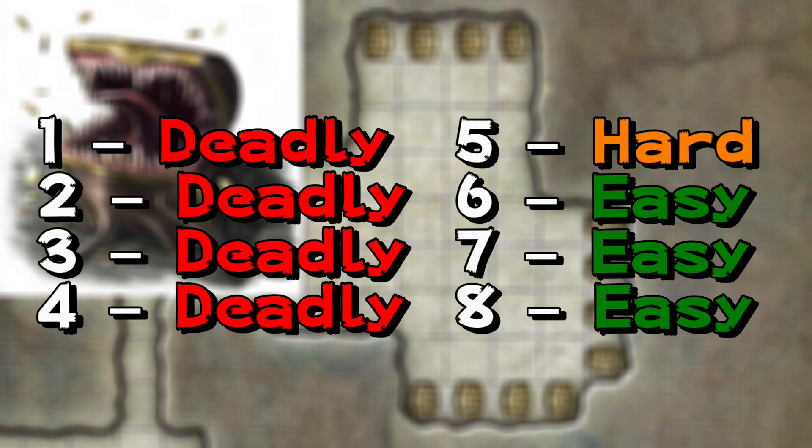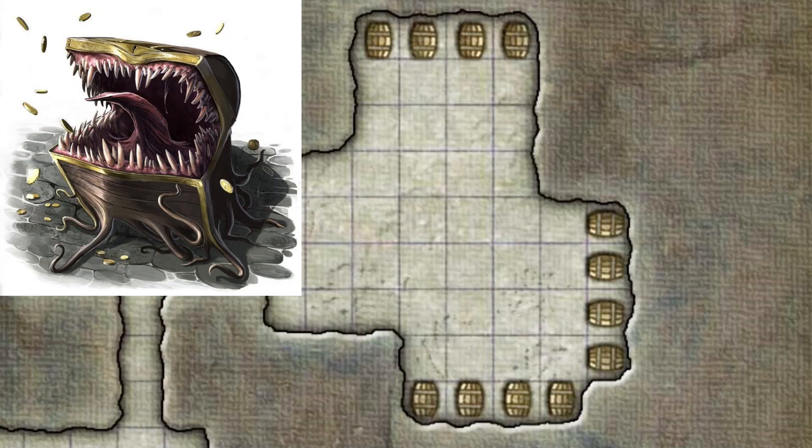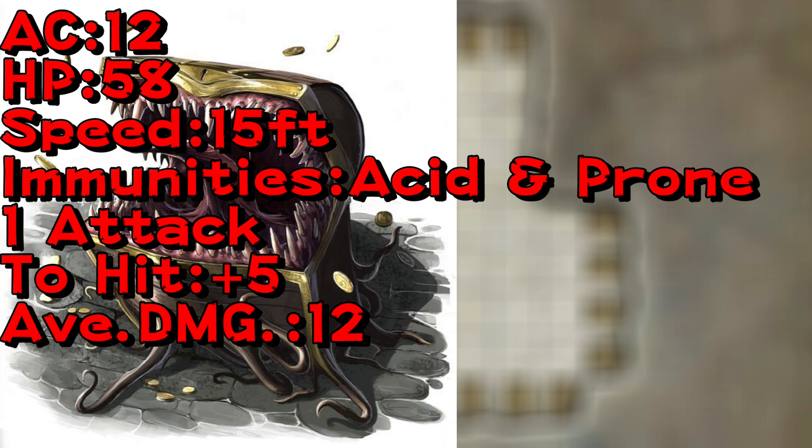If you are a party of 5, it is only a hard encounter. Between 6 and 8 players, it is relatively easy — though your DM might throw in 2 Mimics instead. The Mimic itself isn't too strong: it only has an armor class of 12. It does have a fair amount of hit points for a level 1 party at 58. It can only move at 15 feet — that's your best advantage. If you have a mage who could slow down its movement, keep it at range, keep hitting it with ranged attacks, and it will be dead in a matter of time.